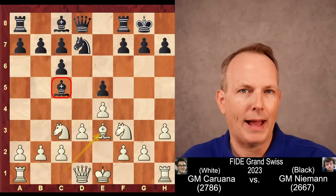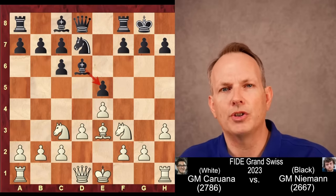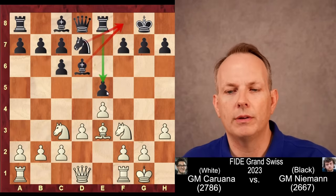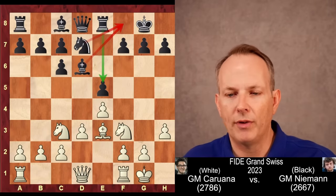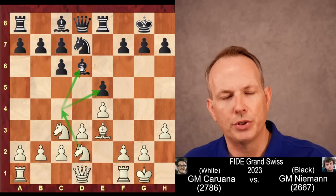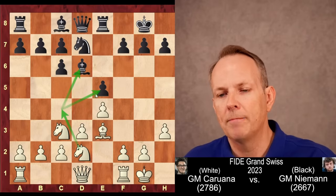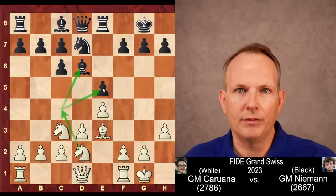So that usually isn't what black does. Here Niemann plays the bishop back to D6, the standard square for the bishop in this structure, protecting E5. Castles from white. Rook to E8, again protecting E5. And the bishop or knight can tuck away at the F8 square. Knight to D2 — Caruana wants this knight to go to C4, a very good square for the knight. Not only does it put some pressure on the bishop at D6 — maybe taking away the bishop pair advantage for black — but it also puts some pressure on the E5 pawn, which is sort of a target.